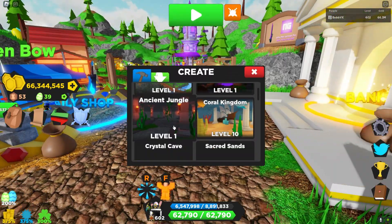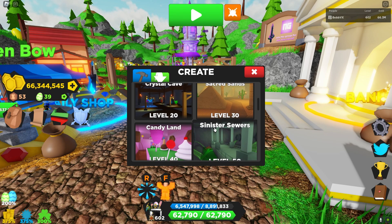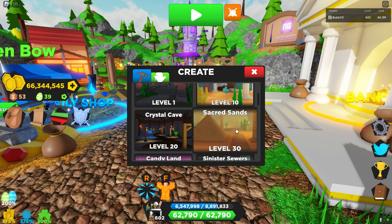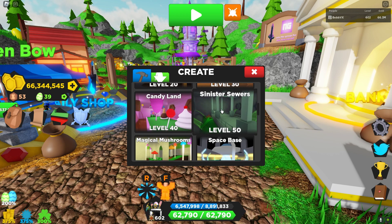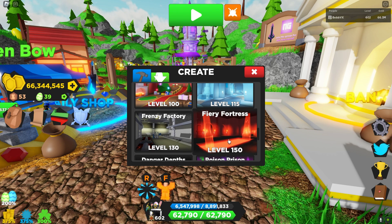My first method: specific dungeons like Ancient Jungle, Coral, and Sand just aren't good dungeons for this. I recommend playing Sinister Sewers or Frenzy Factory — you can defeat all the mini bosses really quick, though the actual boss takes a little bit. Fiery Fortress is probably my favorite map to do this on, so if you're level 150 I highly recommend it.